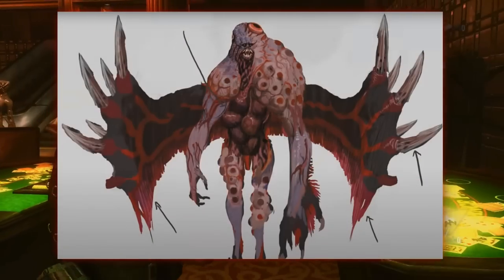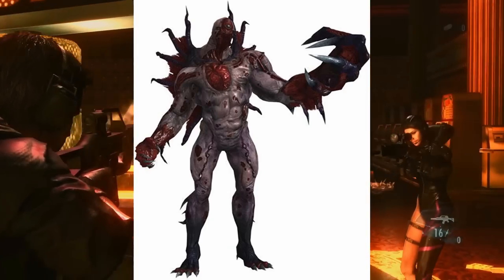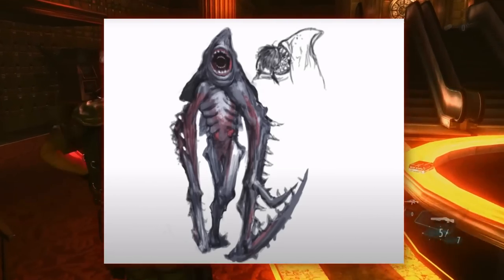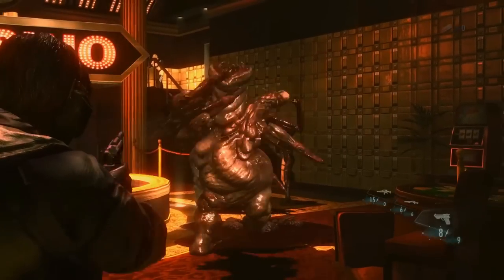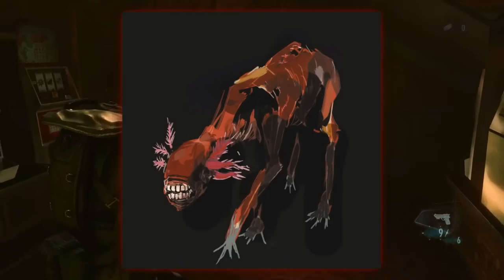Shown here is an early design for the Abyss enemy — it appears to be much different from the Abyss we ultimately got. Shown here is an original design for the Skarmaglion which looks slightly different from the final design. Also shown are three creatures that were ultimately scrapped from the final game: it appears to be an infected human, some sort of sea creature, and a zombie dog.